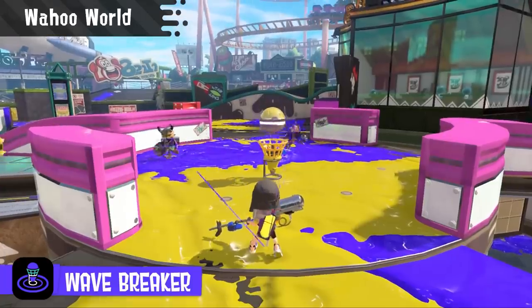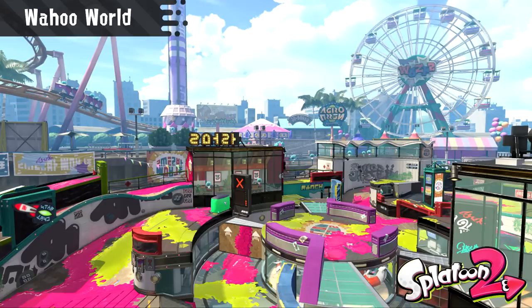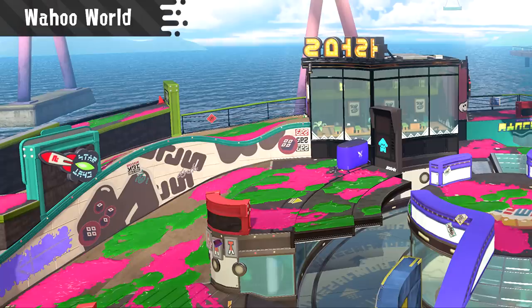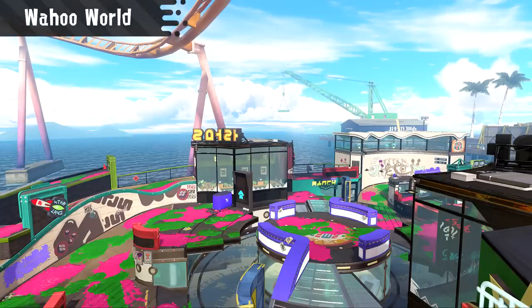Lastly we have Wahoo World, which is not as well liked as the previous 3 Splatoon 2 maps. But that didn't make them change much either. In turf war they rotated these walls a bit further back into the circle, but that's about it. On other modes they could add a sponge or bounce pads right at this part of the map to access the high ground more easily — that would go a long way to change how the map plays, since a lot of this area can't be contested well. That might make the map way better for a lot of people.